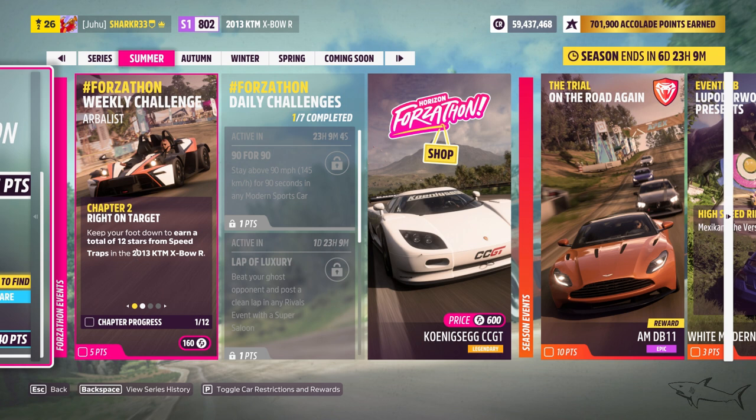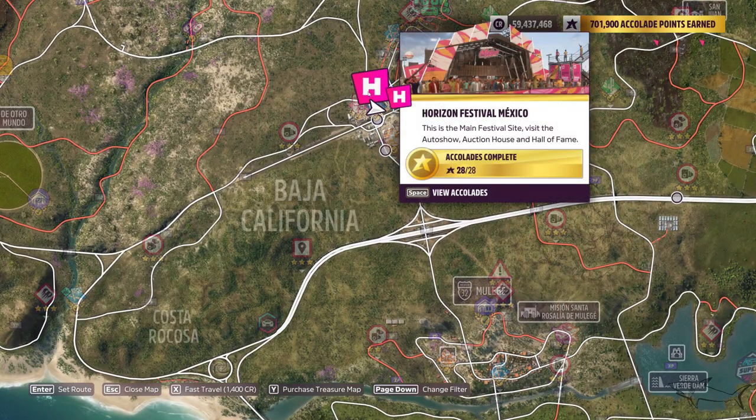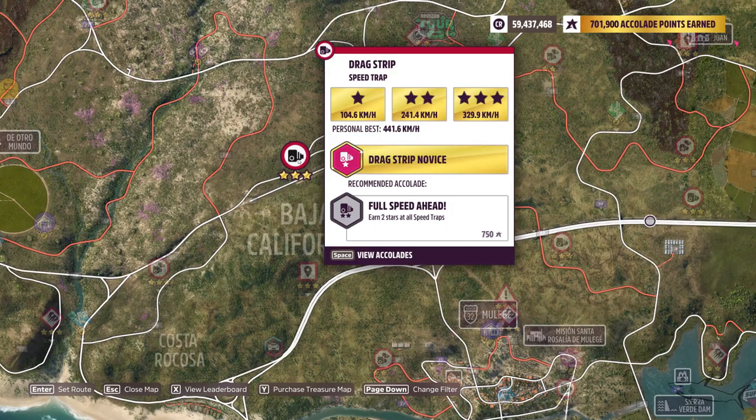The second chapter will be to earn 12 stars at the speed traps. I already own 1 star, and the best location where you can do that is probably here at the Horizon Festival Mexico — you'll have the speed trap right here.